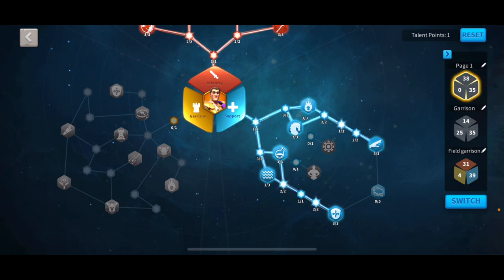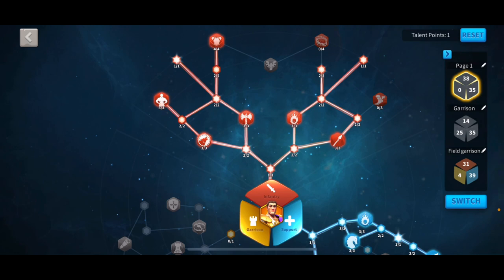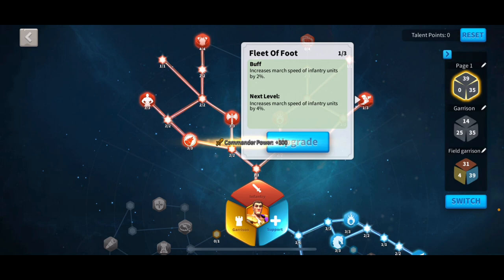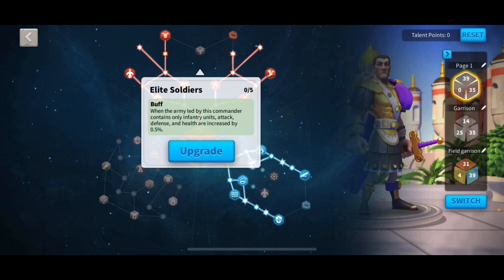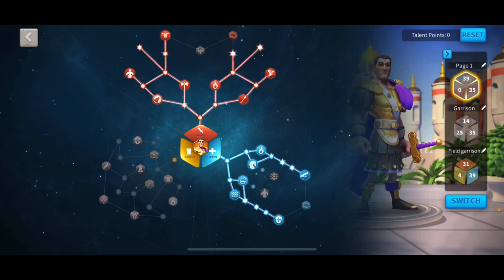You can also do cage of thorns if you really think you need to reduce the march speed of their target, but you're not really going to be using him with anybody that's trying to slow the target or do more damage when they're slowed. So try and avoid that and just grab the extra health and defense. I don't really think there's any other talent tree I would do for Scipio. The versatility tree is not very good, so this is pretty much the only talent tree I would do.